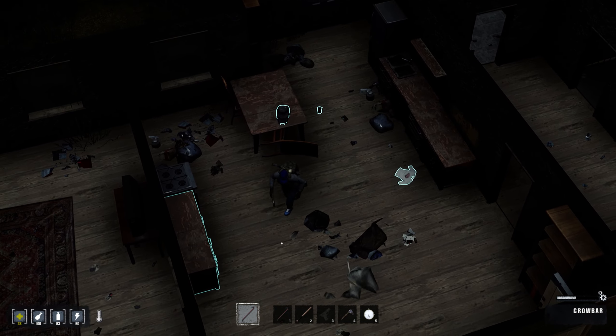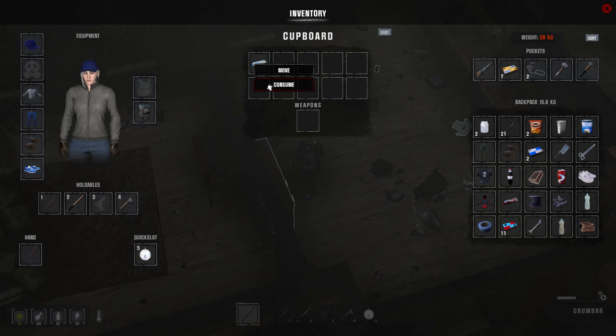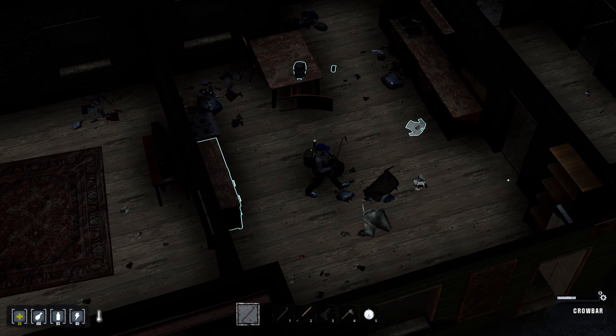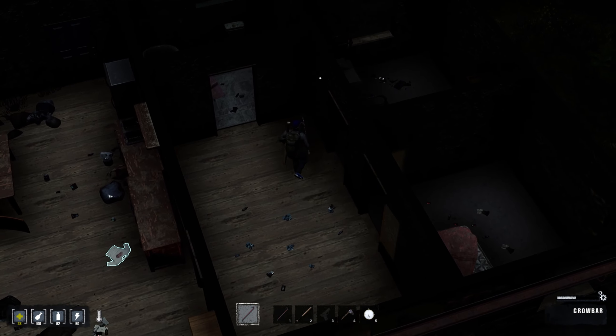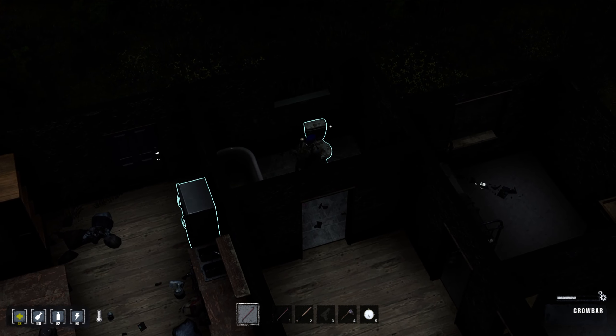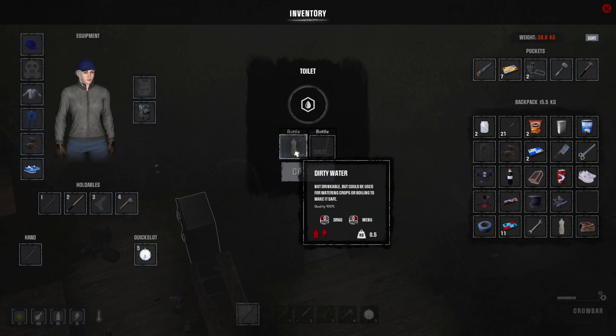We threw the can on the ground because we don't have any inventory space. Energy bar — does that actually give us energy? Let's just bring our food up.